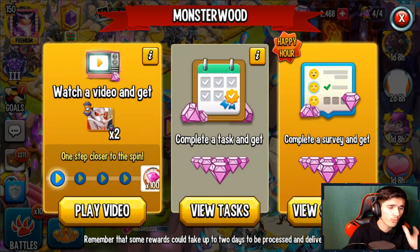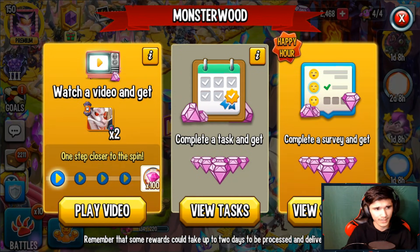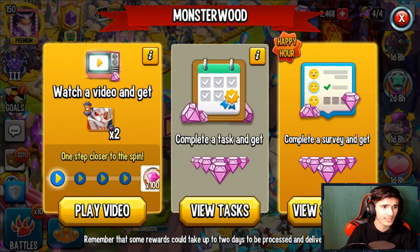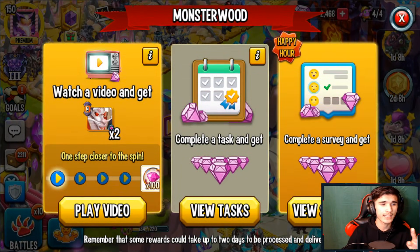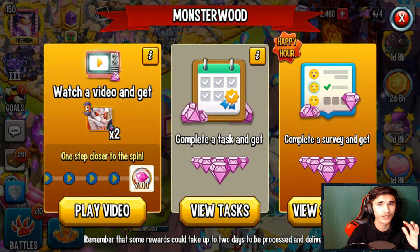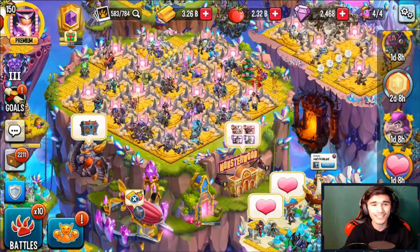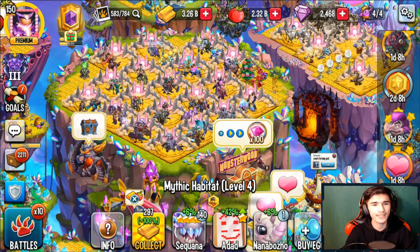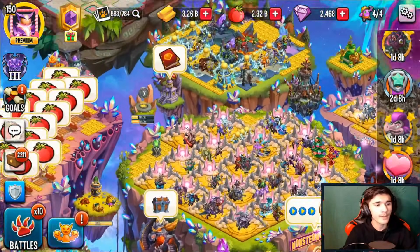Sometimes there's a happy hour in the regular MonsterWood section where you watch one video ad for one gem. Sometimes it's up to 200 ads available, so you get 200 gems if you watch every single one — that's actually quite a lot of gems, although you do have to spend a lot of time watching those ads.